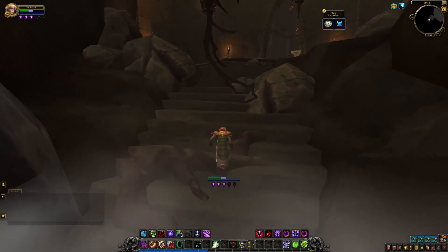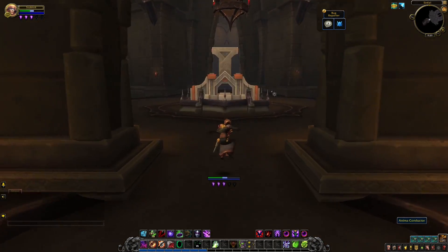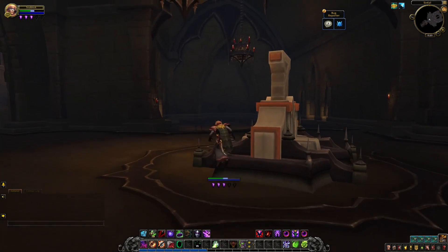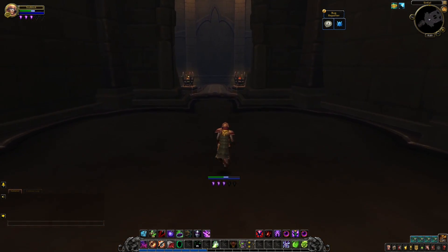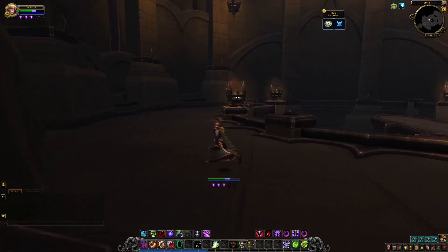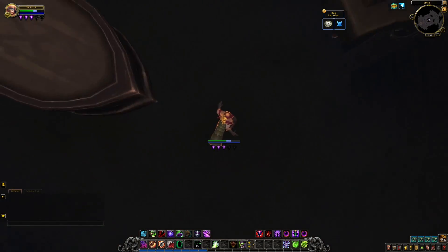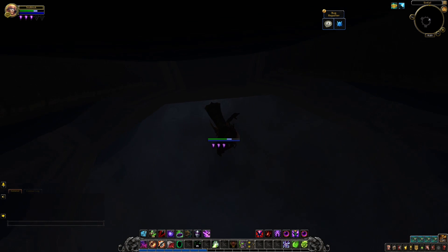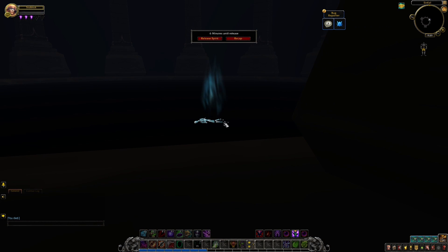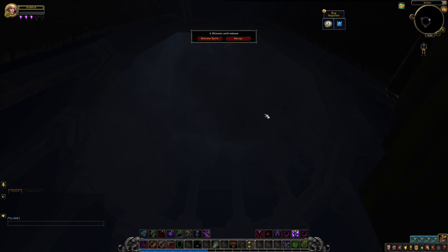That is actually it for this particular covenant. Unlike Elysian Hold, there are no target dummies, no major NPCs, no amenities, no shop — nothing. And I'm actually trapped now with no way to climb back up — this is my tomb. I might as well show you what's down here. It's a long way down... okay not really, but long enough. See that skeleton? That was actually me just a little while ago, right before I made this video.